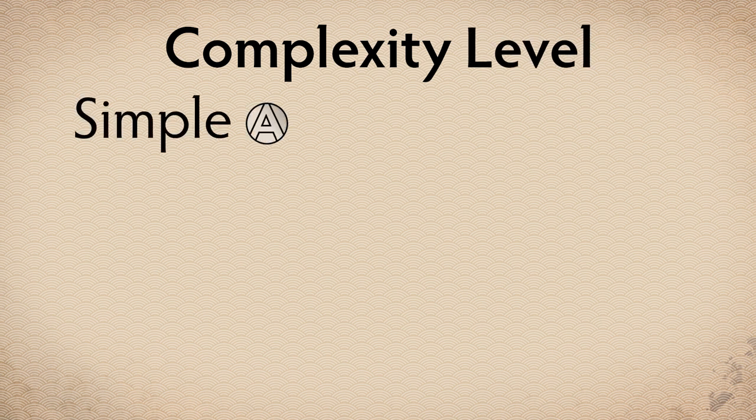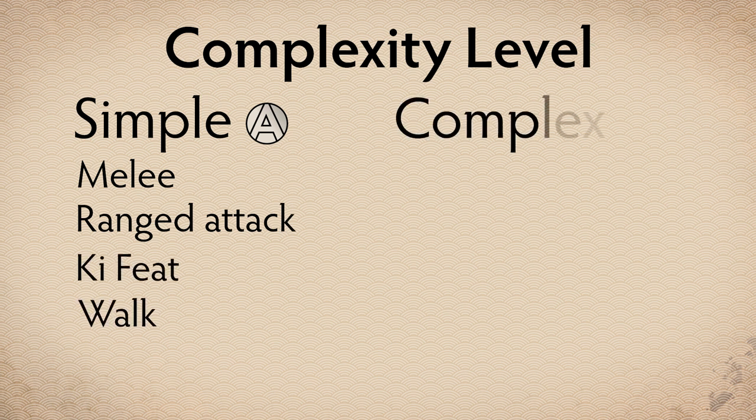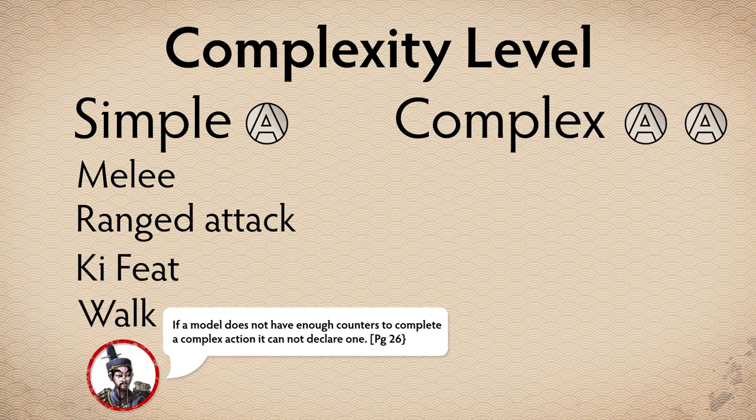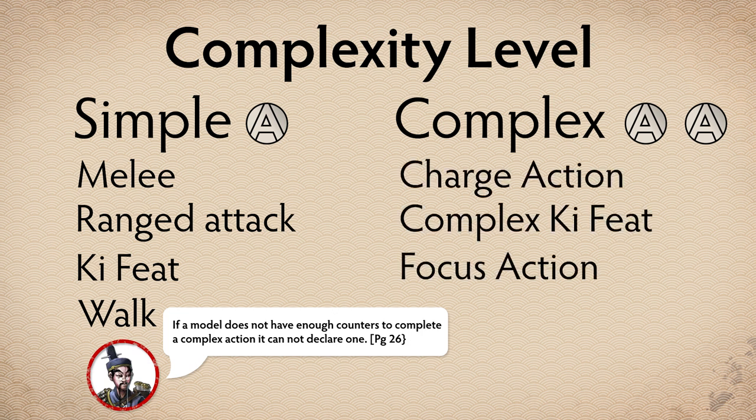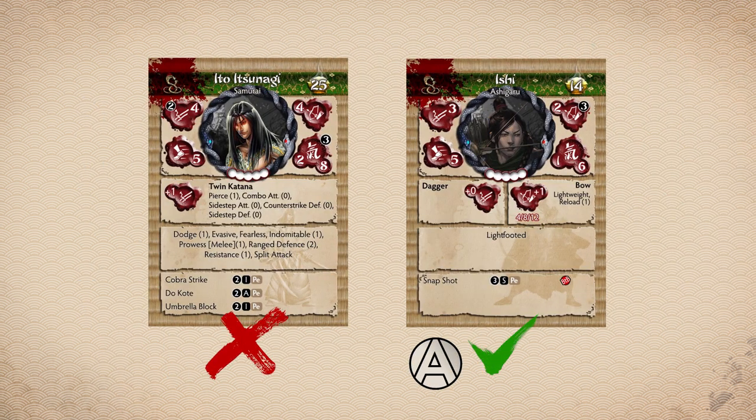Simple actions remove one activation counter — for example, melee, ranged attack, ki feats, or a walk. Complex actions remove two activation counters — for example, a charge action, complex ki feats, or a focus action. A model with no activation counters is exhausted and cannot be chosen to activate.